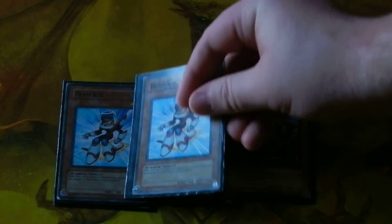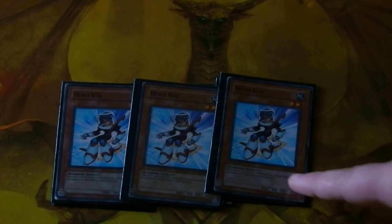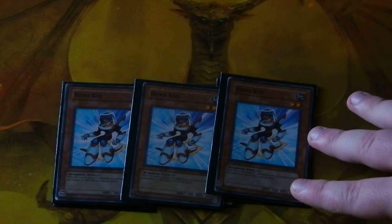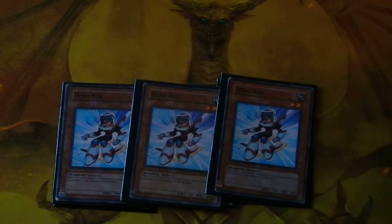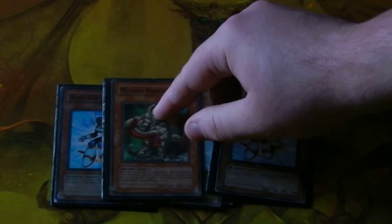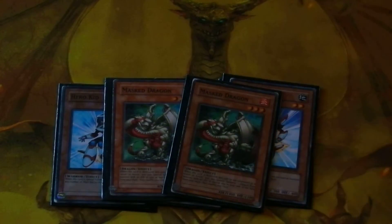Next, three copies of Hero Kid. I run Hero Kid just for field coverage, and also for a special trap, which I will get into later. And two copies of Mass Dragon to get some dragons out there.